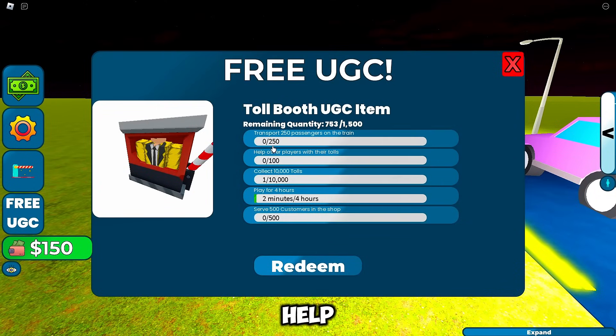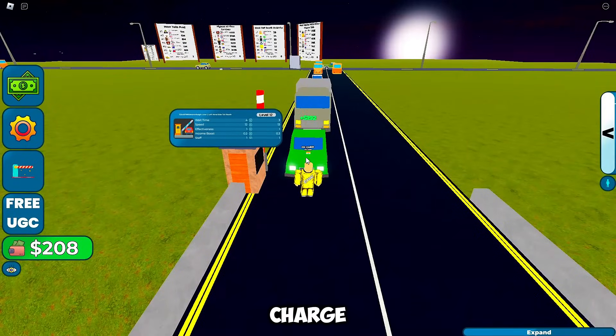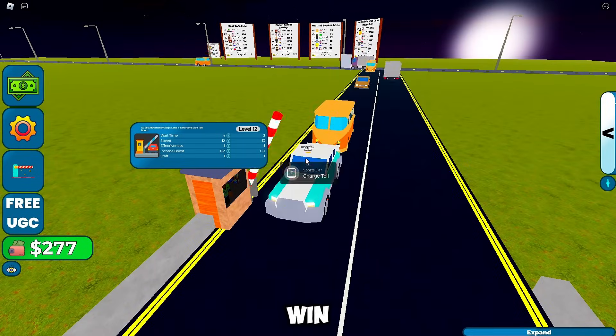Mission 2: help other players with their tolls. Easy peasy — head over to another player's toll and click Charge Toll. Not only do you help them, but you also earn more money. Win-win.